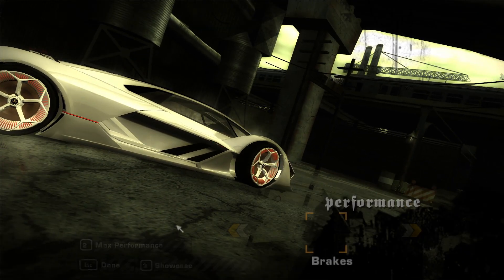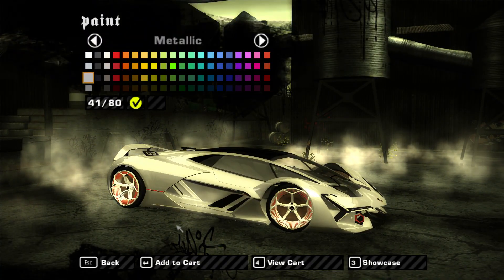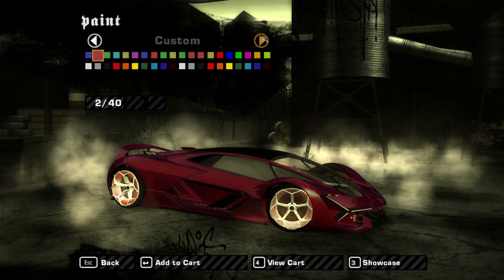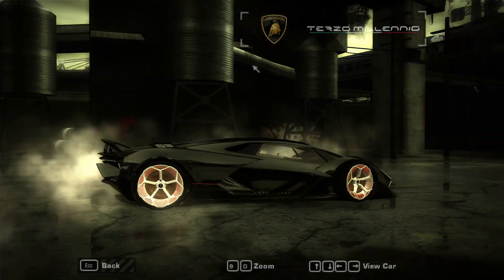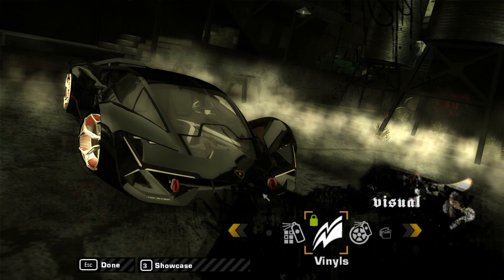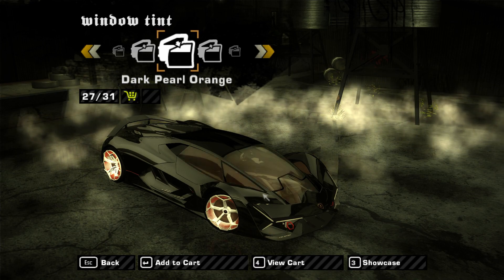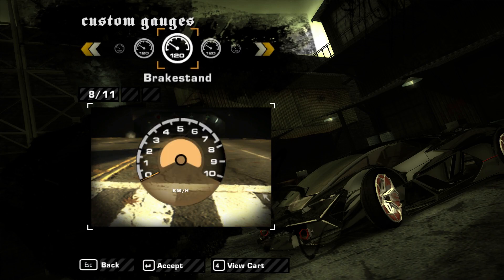There will be a link to download the mod in the description below on nfscars.net. While this white color looks cool, it doesn't really fit — this mod replaces the SLR McLaren. I'll go for a color closer to the original Terzo Millennio, which is a dark gray. This shiny black from the custom color section looks pretty good. Vinyls aren't available, but window tint is — I'll try dark pearl orange for the orange accents.